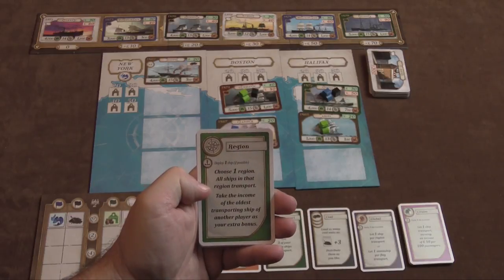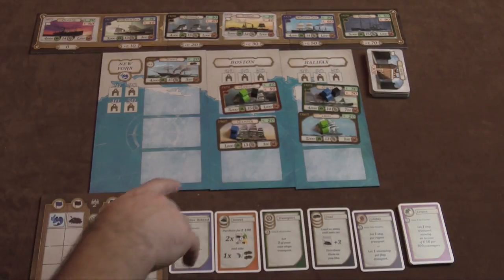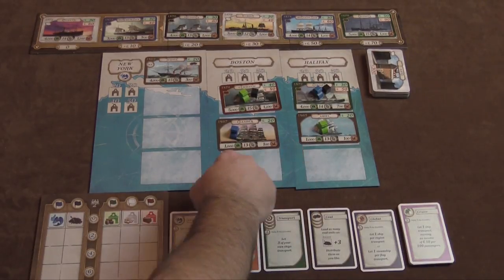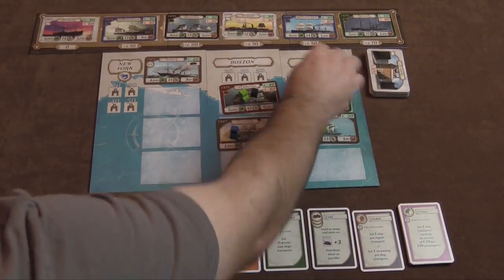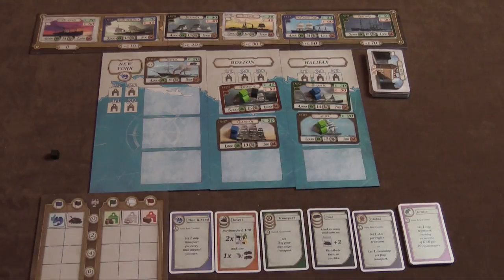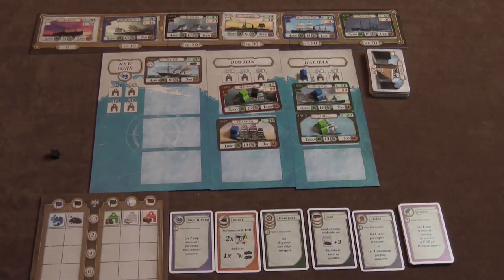You also get to take the income of the oldest ship that's not yours as an extra bonus. So if I was the blue player and I transported in Halifax, every ship except the starting ships uses coal. I would use my coal and transport — transporting would get me $30, it would get green $20. But because I played Region, I would also get $20 from the green ship, so I would get $50 while green gets $20. If I have a house there, for every house you have, you get one victory point, and for every ship you have that transports, you get points for every house you have as well.